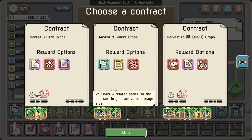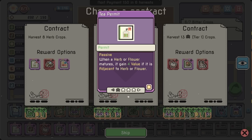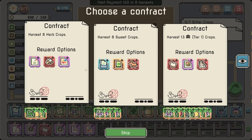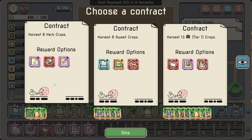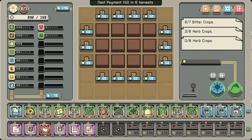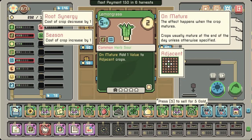We want to grab the flavoring permit — there's another replicator. We'll get the tea permit. I think the tea permit is better for me right now. Get another mint. So how many crops are we putting down? 1, 2, 3, 4, 5, 6, 7, 8, 9, 10, 11, 12, 13.